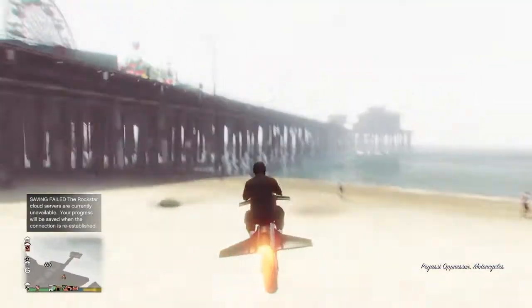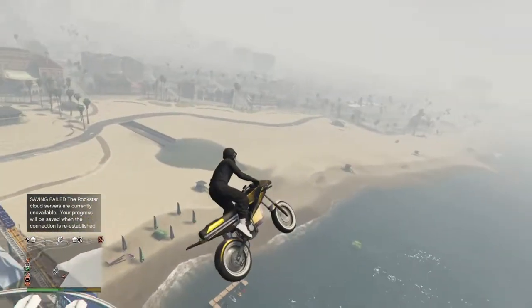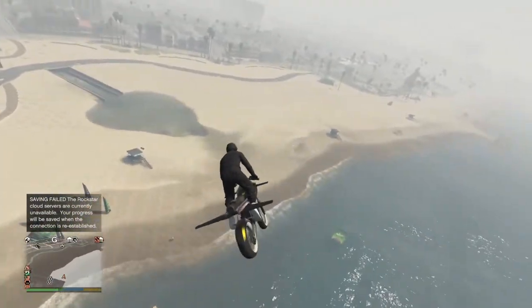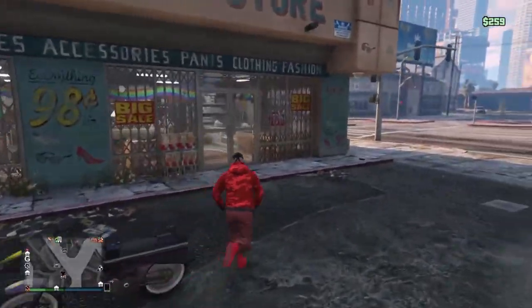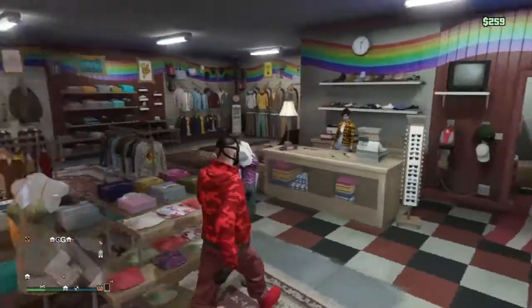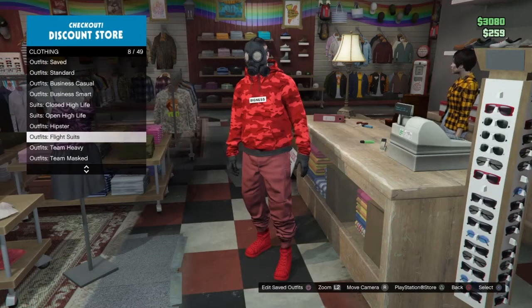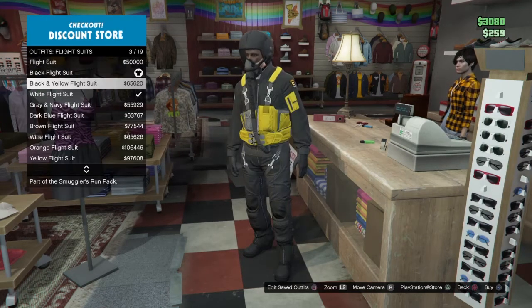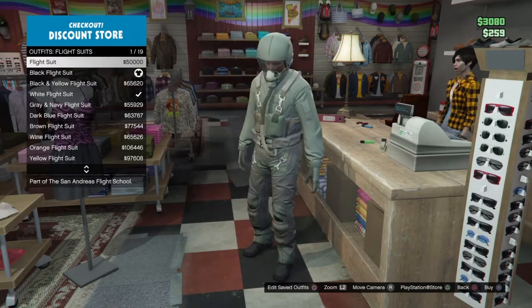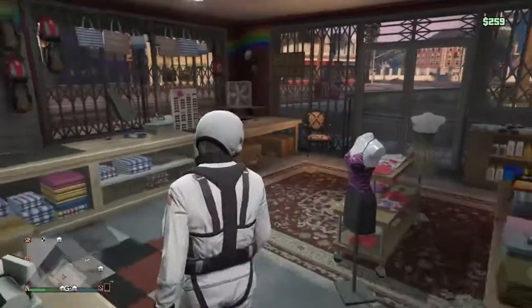Now we're going to make a military soldier outfit. At the strip club, go to the clothing store, make sure your outfit is saved, go to outfits, flight suits, and equip the black flight suit or any flight suit — just not a standard one. Pick whichever looks good.